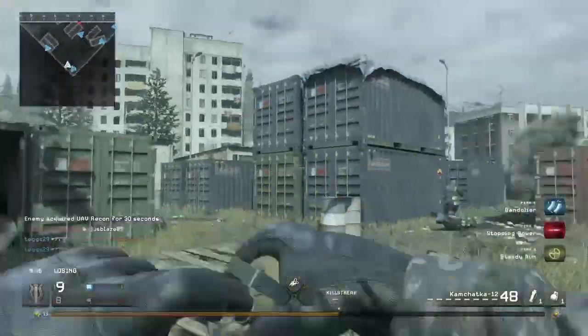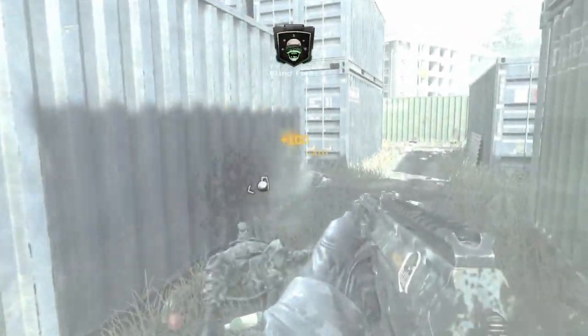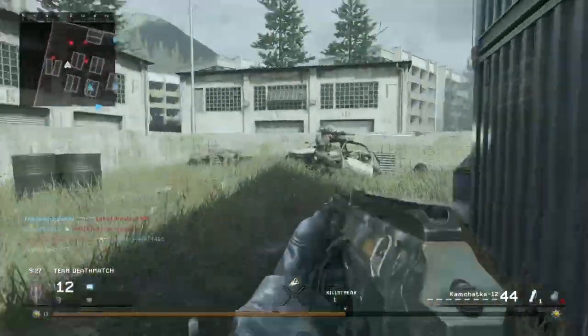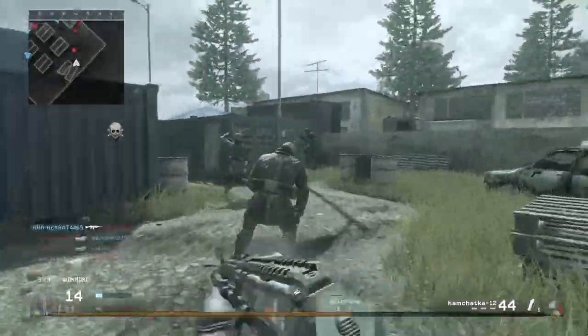What's up everyone, it's JustBlaze89. Today we've got a great gameplay on Shipment, and the best class setup for the Kamchatka-12 shotgun, which is a semi-automatic shotgun that was part of the original bundle of supply drop weapons that came at the same time as the XMLA-R and the Magnum pistol.